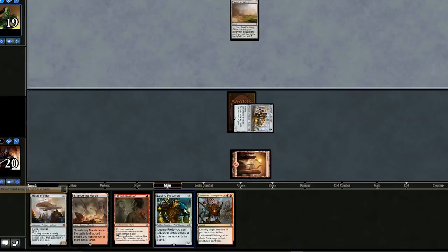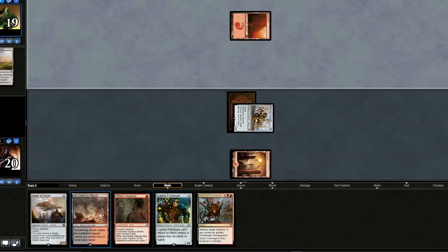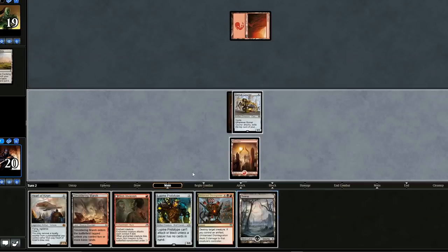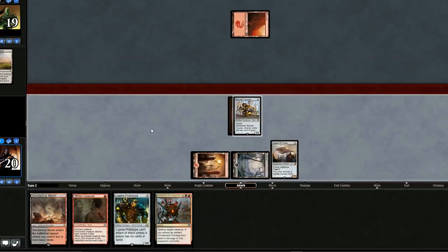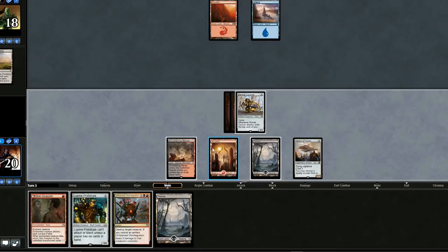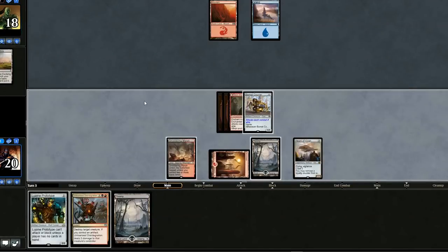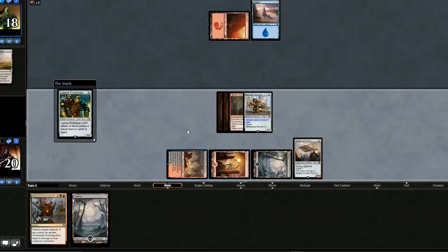Opening hand — we can keep this. We'll start with the Courier, getting some swings in so we can discard at some point. That'll work really well with the Prototype. The problem is we have a Smoldering Marsh — not a good card to have in the opening hand. Luckily we draw a Swamp. We'll drop the Vehicle and swing again with the Courier. Two lands untapped is probably a Censor, Essence Scatter, or Negate — most likely a Censor. Let's drop Skin Invasion and see if they try to counter it. They don't.